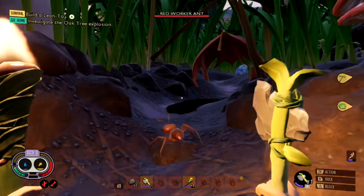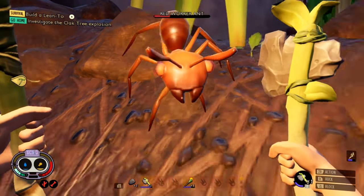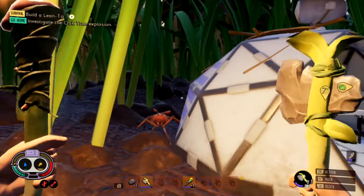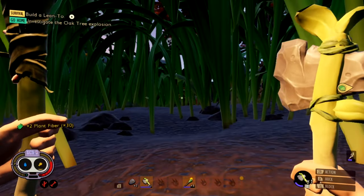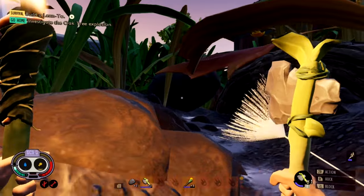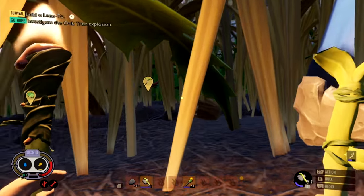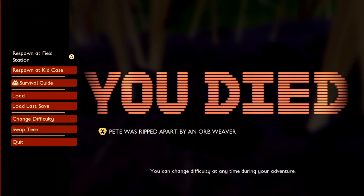Oh, it's an ant — red working worker ant. Let's get it. It's knocked out and I'm out of stamina because I'm a hungry guy — harvest. Oof. Is this guy going to hurt me because I hurt his friend? No, he's jetting — he knows I'm no harm yet. Boy, are they wrong. Something's moving that grass over there. Oh, is that a spider? Oh dear. Oh no, please. Does it see me? This one sees me. Dang it. Pete was stripped apart by an orb weaver. I thought for sure I could have dodged that boy.